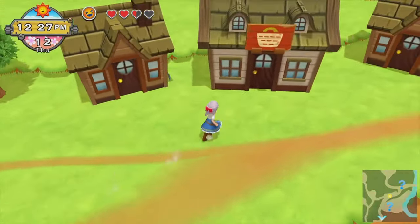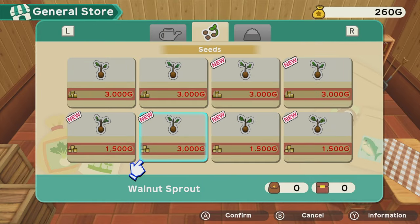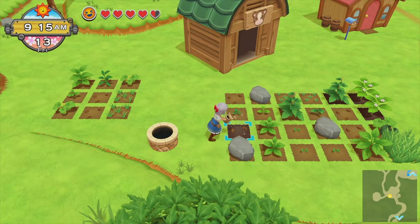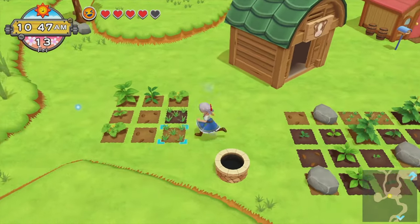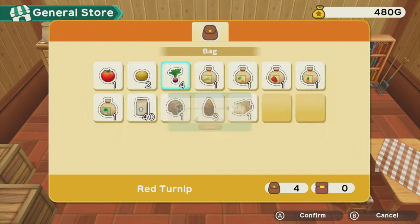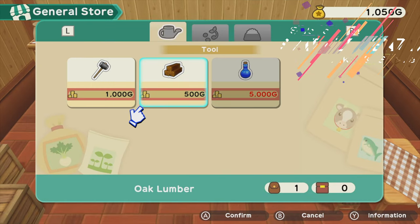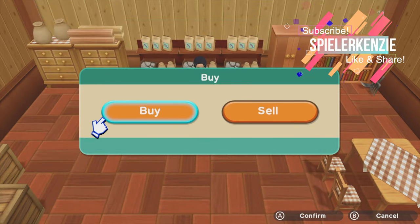But where do you find bronze? I tried to check whether I can buy bronze in a store, but no one sells bronze. One day while farming, I noticed that some fields are covered with stones. I saw a hammer in the store before, so I decided to go buy one. The hammer costs 1,000 gold coins, so I had to earn more by planting and harvesting crops every morning and before bed.